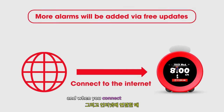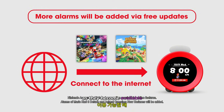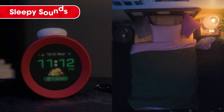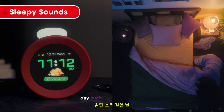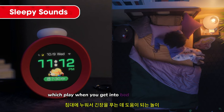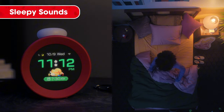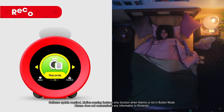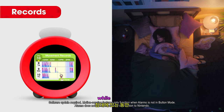When you connect to the internet, you can get more alarms as free updates as they become available. Besides the alarm function, Alarmo is packed with features to support you throughout the day, such as Sleepy Sounds, which play when you get into bed and help you wind down, and Records, which keep a log of your sleep and movement while in bed.